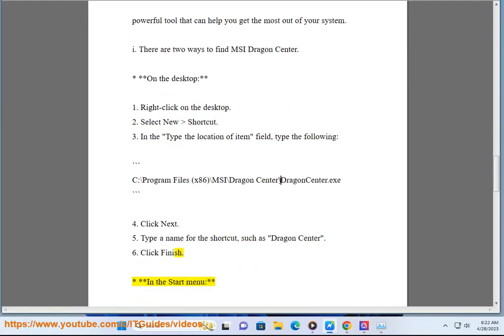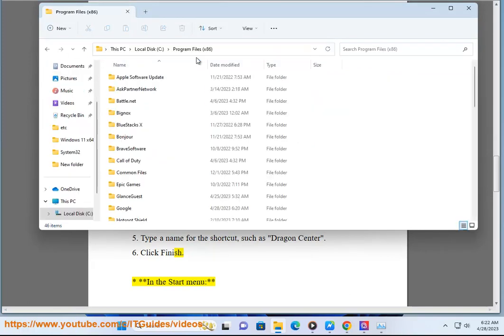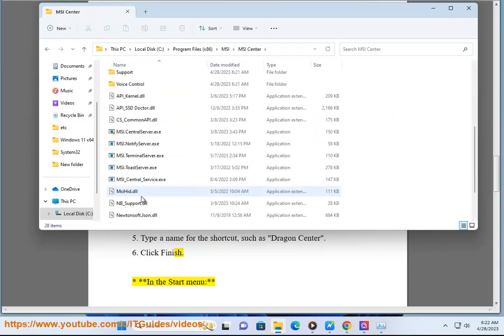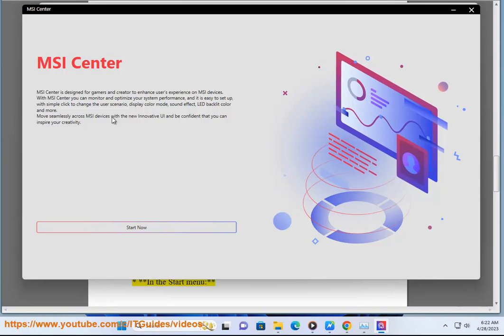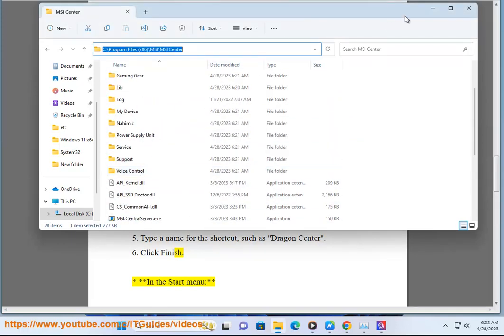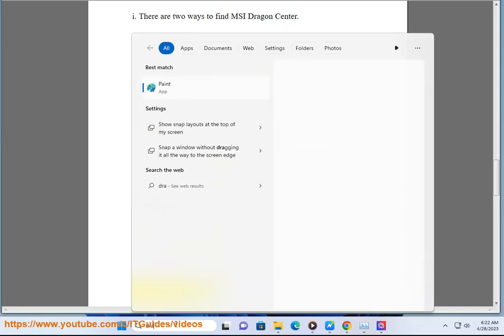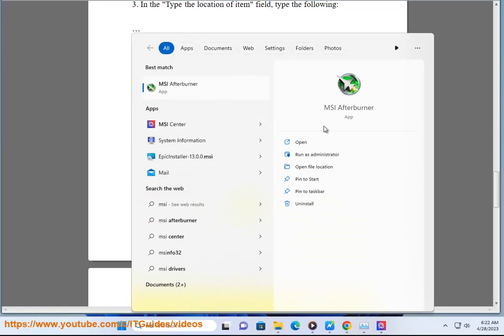In the Start Menu: 1. Open the Start Menu. 2. Type Dragon Center. 3. Click on the Dragon Center icon. If you are unable to find Dragon Center, you can download it from the MSI website.